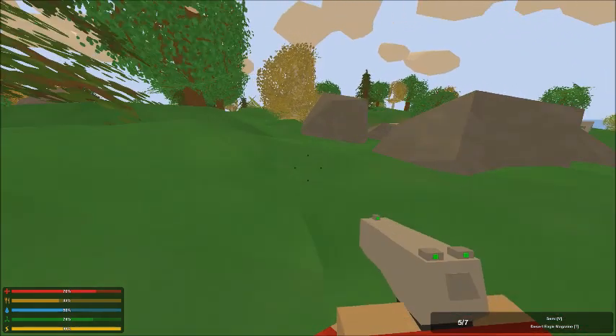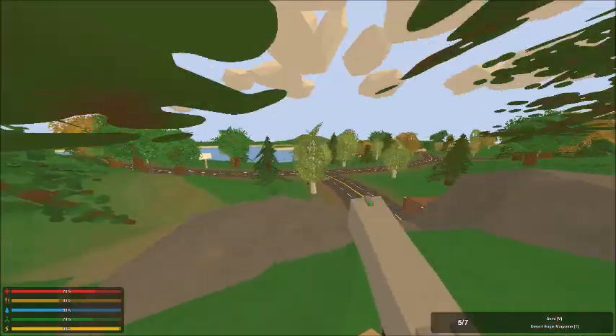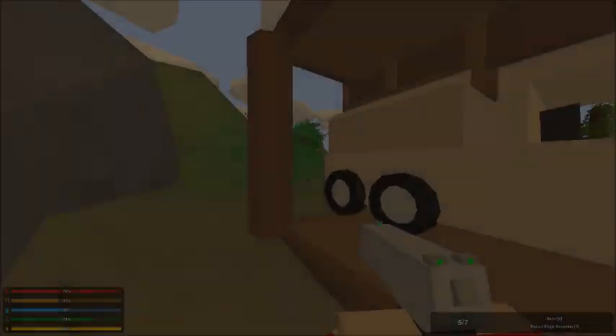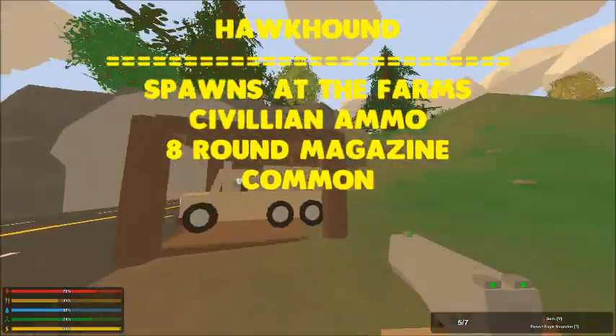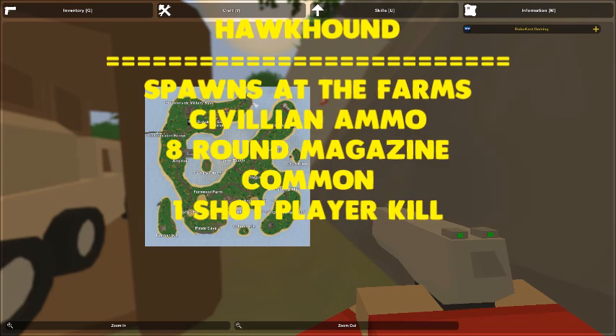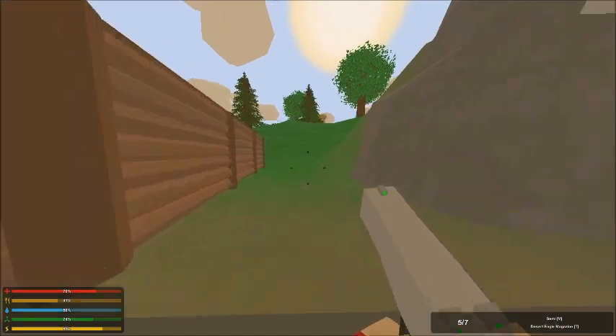The Schofield has tactical sight and grip attachments and two modes: semi and safety. Next up is the Hawk Hound, another civilian gun. It has an eight round magazine and takes civilian ammunition. It's also pretty common — I usually find those around the farms too, and I think sometimes at O'Leary Prison. The Hawk Hound is also a one shot player kill in the head and has tactical sight and grip attachments, along with two modes: semi and safety.